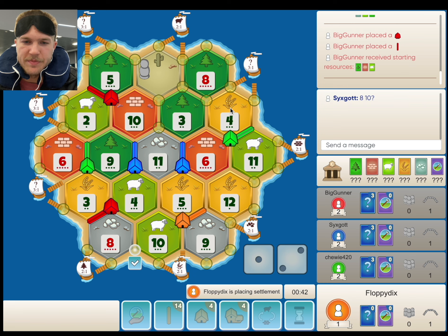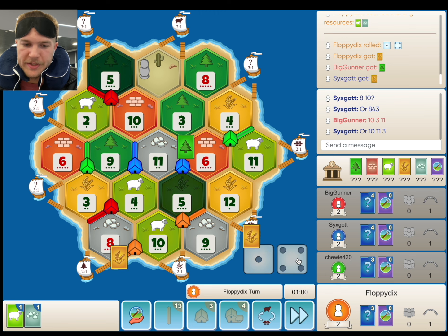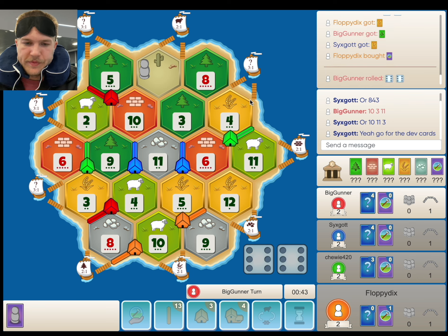Before I place, is there anything else that makes sense? Maybe the 8-4. We're going to take the 8-10. That 5's going to get blocked quite a bit here. Might as well place left. Definitely buying the dev card — no brainer here. So we're going to have trouble with wheat, and we're relying a lot on the 10 here as well. I still think it's better than the 3-8-4 though.